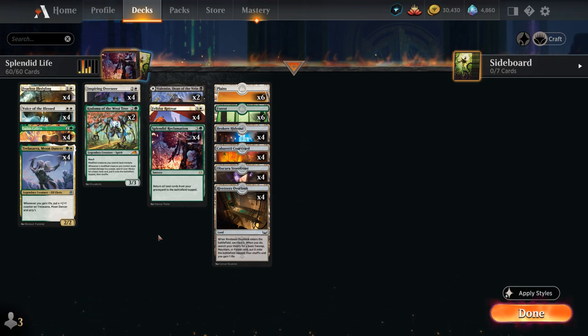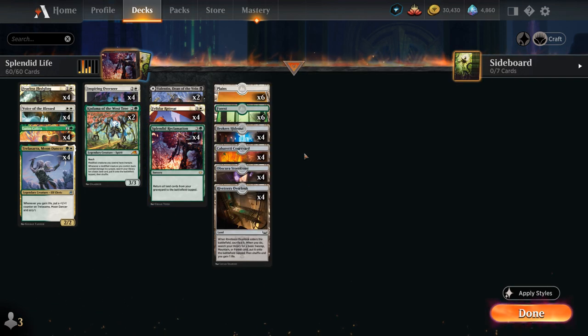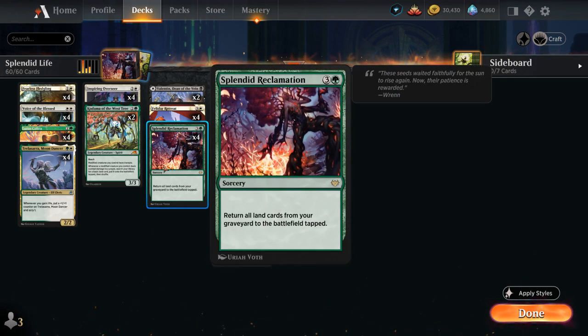One of the big payoffs for playing all these fetchlands besides our landfall synergies is Splendid Reclamation — a four-mana rare sorcery returning all land cards from our graveyard to the battlefield tapped. Over the course of the game we'll easily end up with three or four fetchlands in our graveyard, which we can all return at once with Splendid Reclamation, enabling a ton of landfall and life gain synergies.